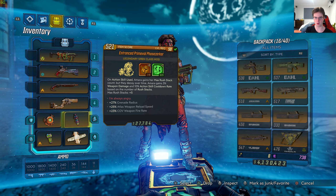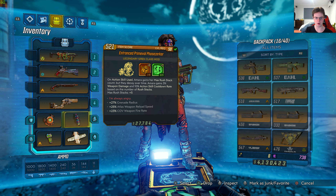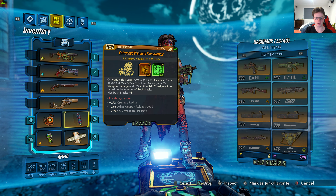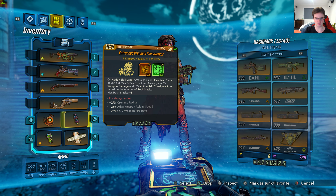It's level 50 with a total of 5 skill points, 2 in the orange and 3 in the green. The legendary effect is: on action skill used, Amara gains her max rush stack count, but they decay over time. Amara gains 3% weapon damage and 10% action skill cooldown rate based on the number of rush stacks. Max rush stacks plus 5. That's fixed — you can't get any higher on this class mod. The red text says 'I'm always angry', plus 27% grenade radius, plus 25% Atlas weapon reload speed, plus 23% COV weapon fire rate.